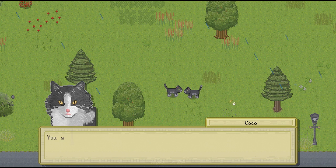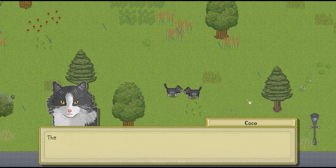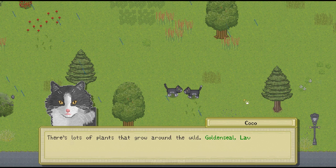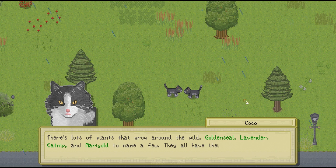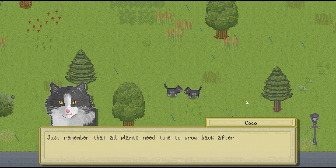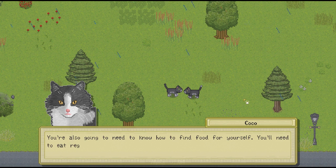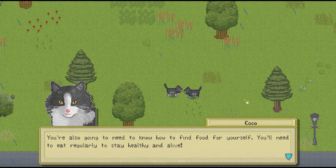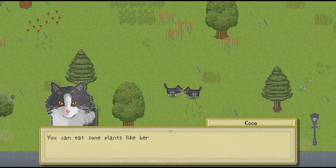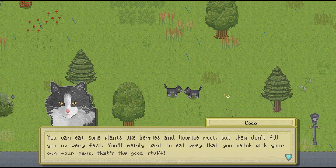Great work, you'll be foraging like a pro soon enough. You go ahead and keep that golden seal - never know when it may come in handy, I'll leave it in your inventory. There's lots of plants that grow around the wild: golden seal, lavender, catnip, and marigold to name a few. They all have their unique uses so make sure to gather up some and try them out. Just remember that all of the plants need time to grow back after they've been harvested and some plants will only grow in certain seasons. You're also going to need to know how to find food for yourself - you'll need to eat regularly to stay healthy and alive. Very good advice, Coco.